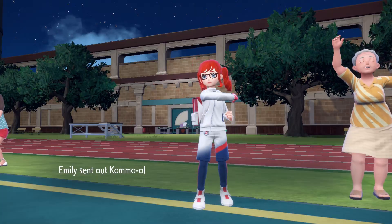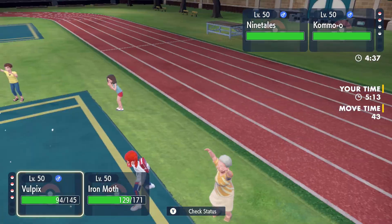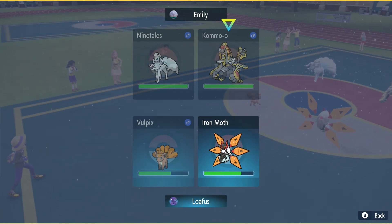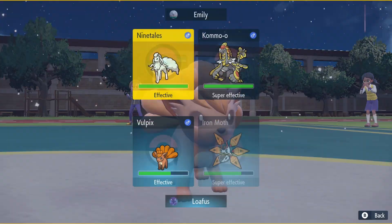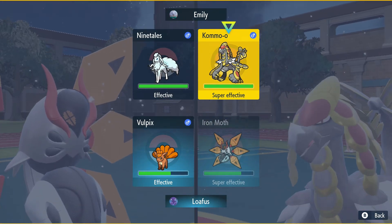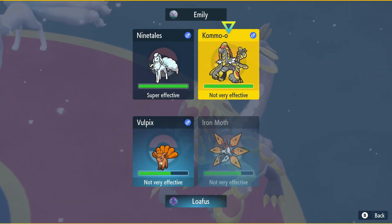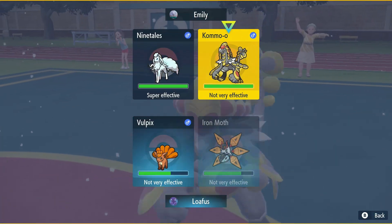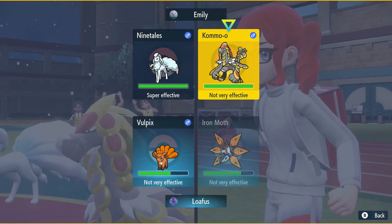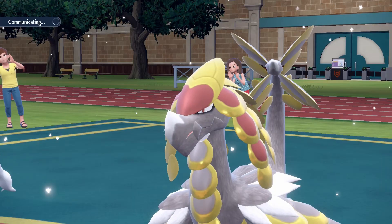What do they have in the back? Kommo-o, okay that makes sense. Is this what the Psychic was for? I think this is what the Psychic was for. I'm down to click it, to be honest with you — that sounds pretty good. It's too tantalizing not to go for. If they Tera, they Tera, but they have to assume I'm Dazzling Gleam. What if they Tera Steel for the Dazzling Gleam on Iron Moth? I think I have to go for this — that'd be so fire if I got it, it's not realistic but I want to see it so bad.